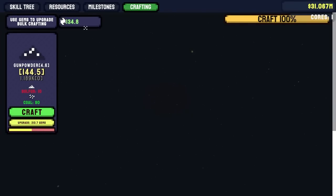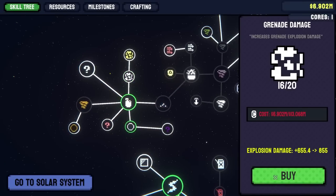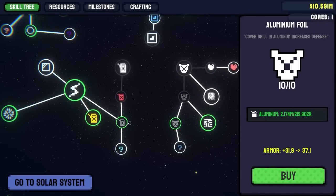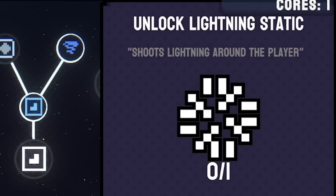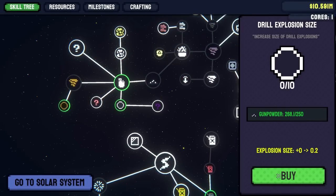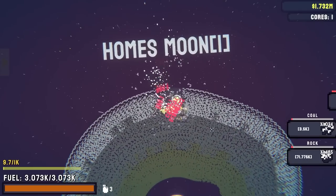Now I get 4 gunpowder every time, and make it where I start getting more gems, then increase that grenade damage. What if I can blow this core up now? Yeah, that just did it in one grenade! I can max out my aluminum armor now because I've had plenty of it. And I've got enough gunpowder where I can get this shoot lightning around the player static thing, which seems fun. I should probably use my coal to increase that size, and there's increased size of drill explosions — let's get that too. And yeah sure, a crit chance.